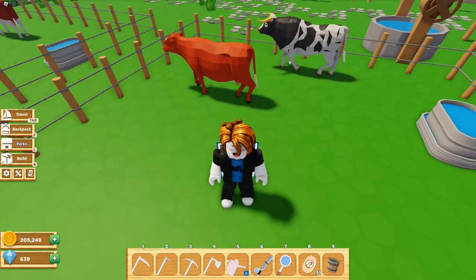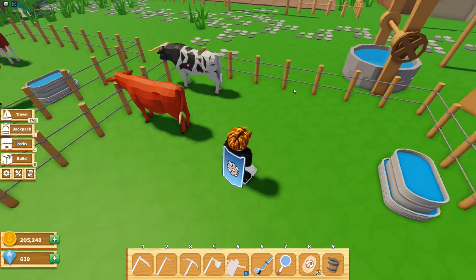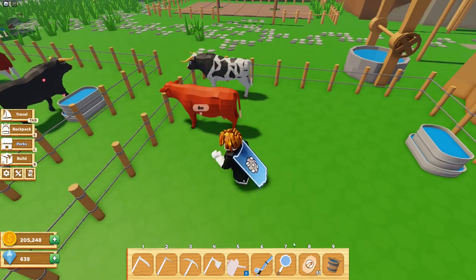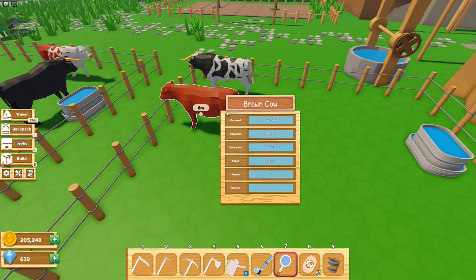Additionally, in order for the hearts to appear it's crucial to ensure that the cows are happy and satisfied. You can easily check their status by using the magnifying glass available from Blacksmith Brooks. As you can see here they are currently enclosed, happy and satisfied.